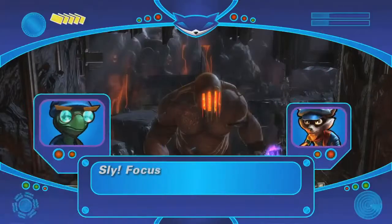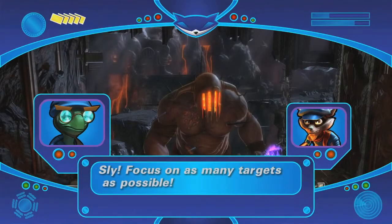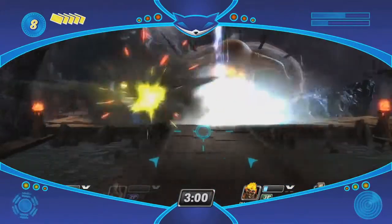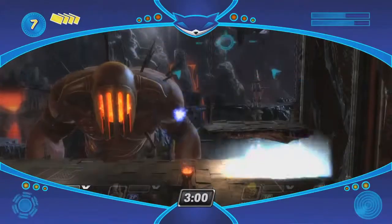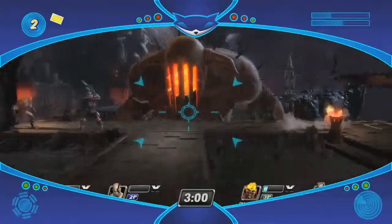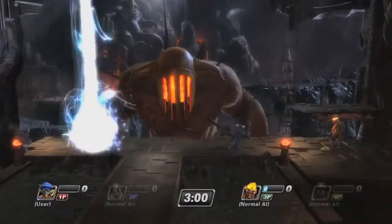That leads us to the level three. Bentley comes out and has a modified Binocucom that is shoot to kill. He can capture quite a number of kills with that Binocucom. This is a super that does ask a little bit more of Sly Cooper in terms of skill and does allow his opponents to deal with the situation a little bit better. But if the fates align and he's able to use that super effectively, he can get a lot of kills with it.